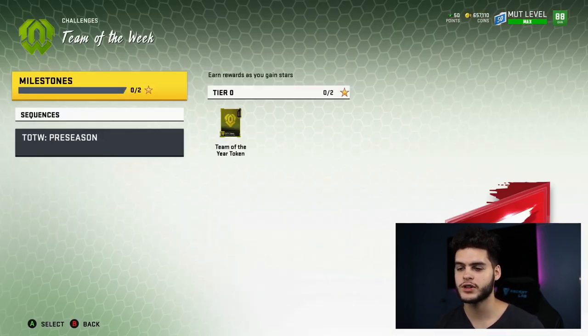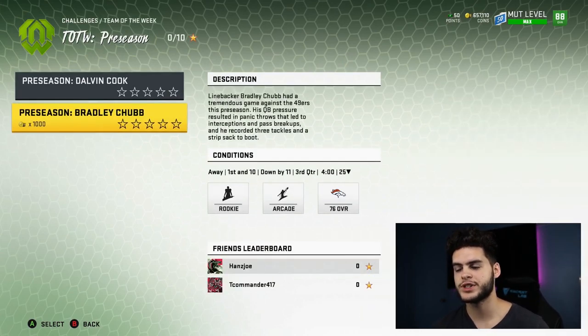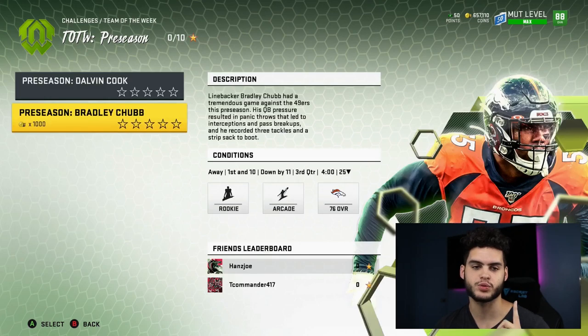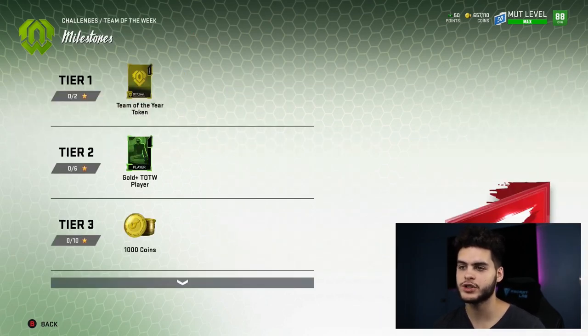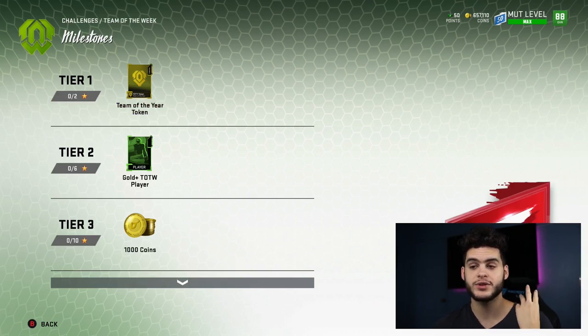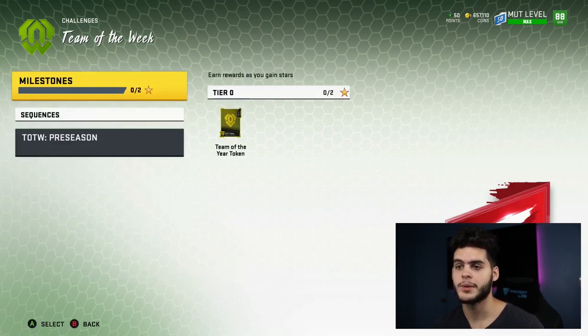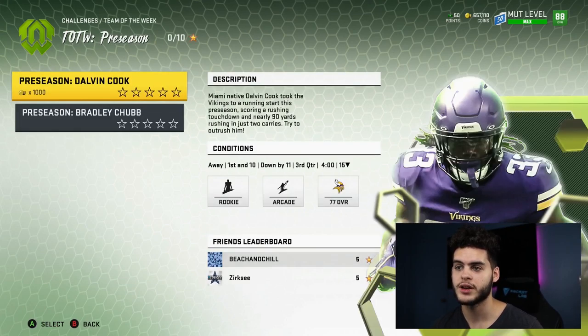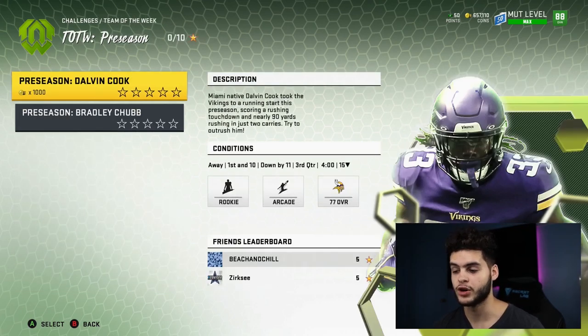So Team of the Week right here — you come over to Team of the Week Preseason, and there's Preseason Dalvin Cook and Preseason Bradley Chubb. In years past there was just one solo and you got the token, but now there's a star system. To get the Team of the Year token you need two stars. I highly recommend going for six stars to get the gold-plus pack, which could be an elite. To get two stars you just need to play one game on easy with one objective, or play one on medium with no objectives — so many ways, just get two stars.